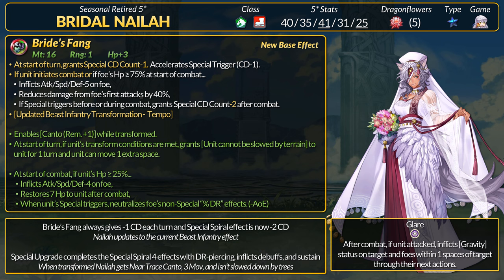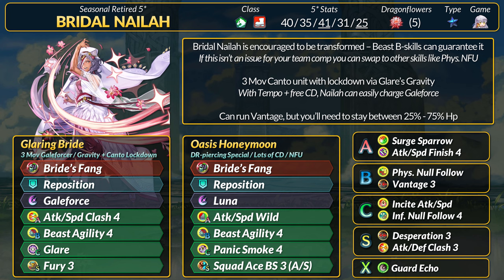For the refine, like OG Nyla, she gets near trace Canto if transformed. Each turn if Nyla is transformed, she gains the cannot-be-slowed-by-terrain status and plus 1 movement. At start of combat, if above 24% HP, inflict another minus 4 debuffs, restore 7 HP after combat, and if special triggers, neutralize non-special tertiary effects. Unlike Lysithia, Nyla basically got Special Spiral 4 baked into her refine. She can take a hit or two, gets free cooldown just for existing each turn, and gains extra mobility if transformed. By turn two, Galeforce is already on 2 cooldown — with Tempo's no guard, two actions can charge that.